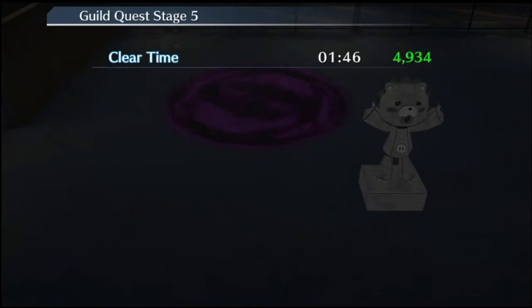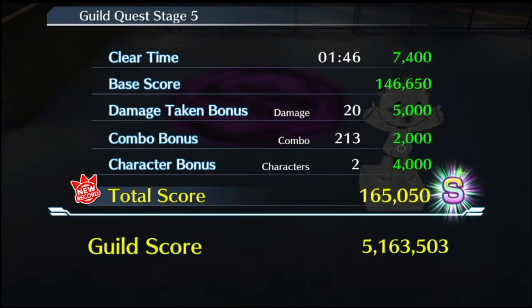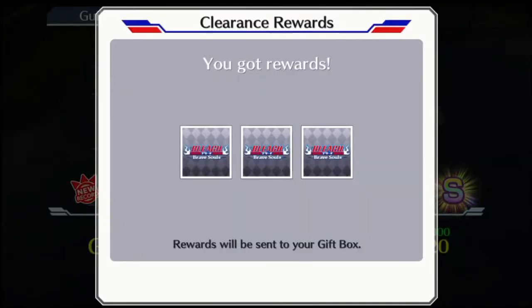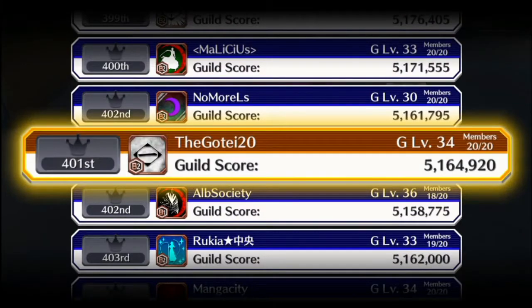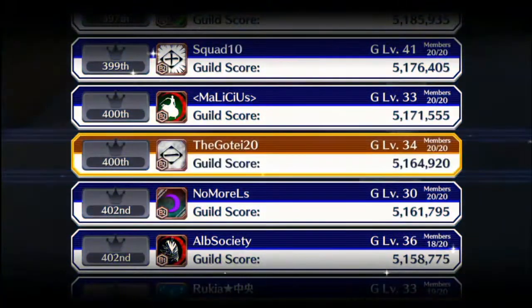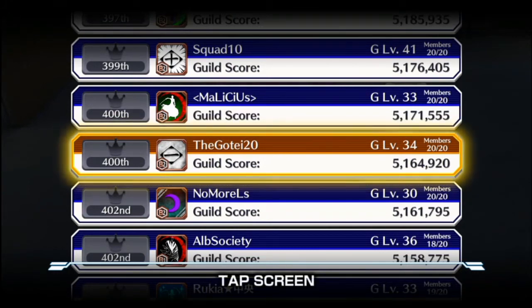Let's see the rewards. We had no friends this time either. Ayy, 5 orbs — I will definitely take that. Alright guys, enjoy this video, like and subscribe for more Bleach Rare Styles content. I will be putting more videos about what builds I use for the guild quest, what characters, as well as the Doppler Zone and Inheritance Zone. Enjoy the rest of your day guys.